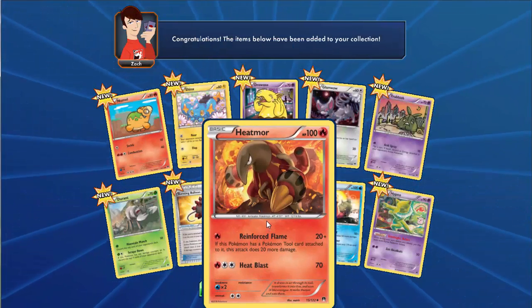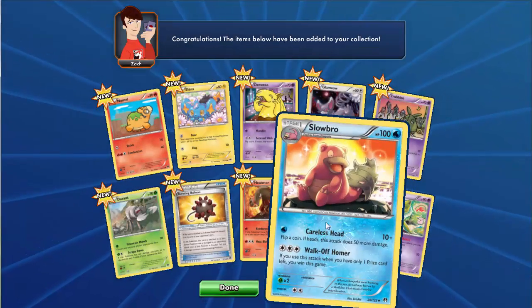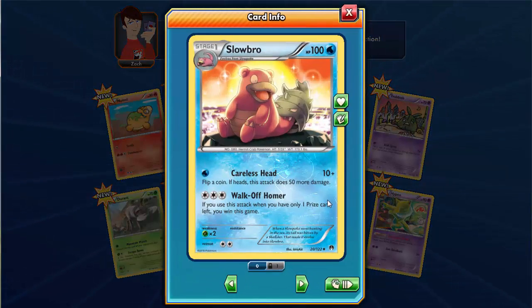Whimsicott - with a Clearing and Fold to Flame attack called Wheat Blast. It has two attacks and 100 HP. Then there's Sturbrow, evolved from Slurpuff, with 100 HP of its own and two attacks including Walk Off Homer.